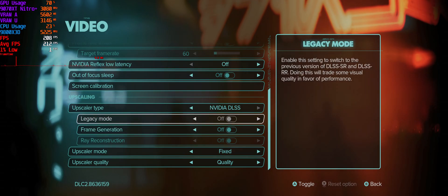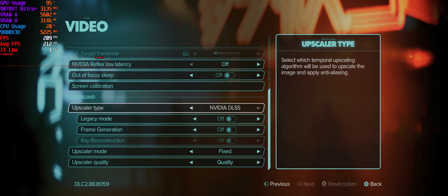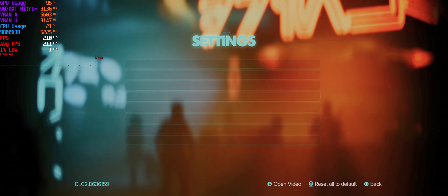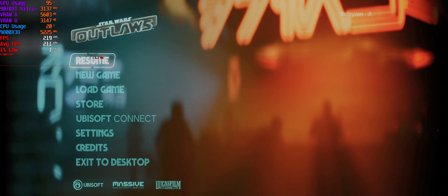So it's off. Then you'd set it to XeSS first, apply it to DLSS. Once you've done that, go to FSR 3.x, apply it, and then it comes up as FSR 4.0.1. Do that — that's pretty much it. Then go into the game.